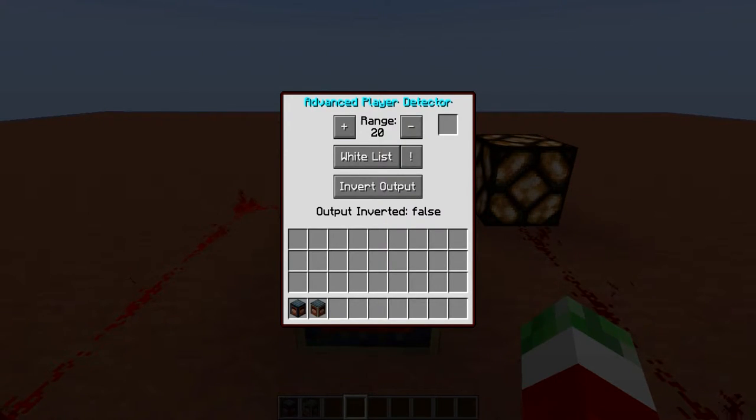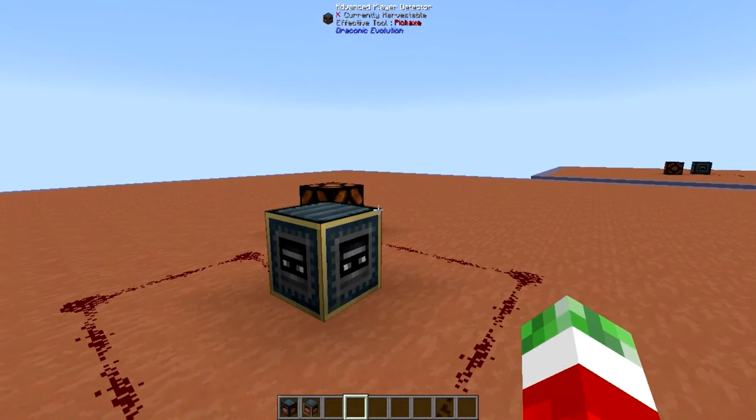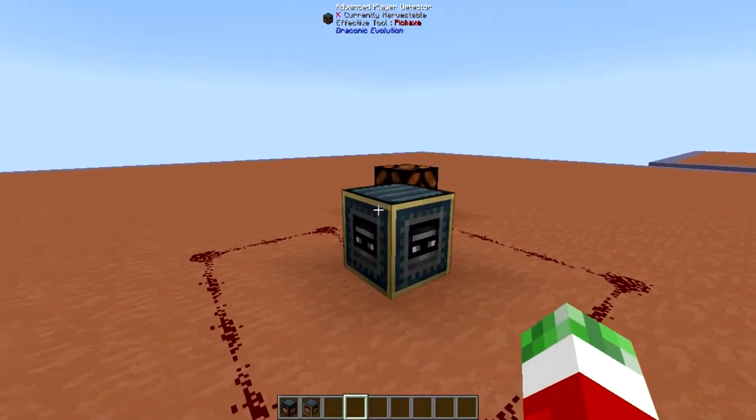And instead of just right-clicking through the options, this thing has an actual GUI. As you can see, there are a couple of buttons. First of all is the Range button, which pretty much speaks for itself — it allows you to configure the range on these blocks. And again, it searches for a circle, so both up and down will work.